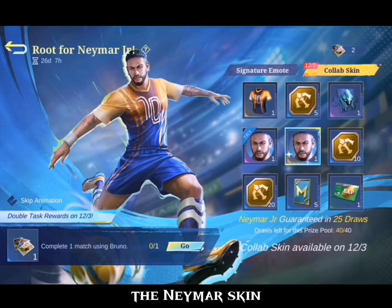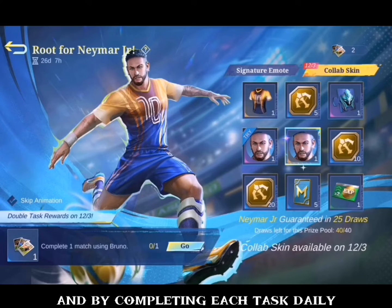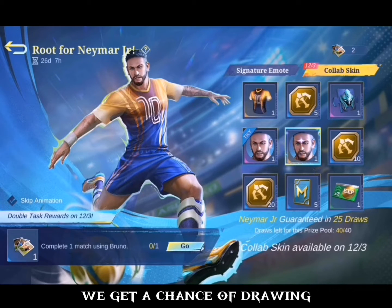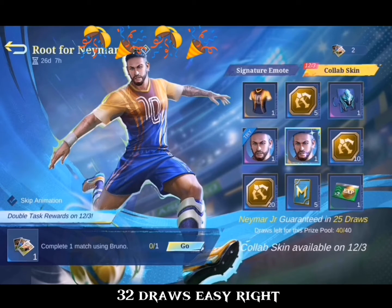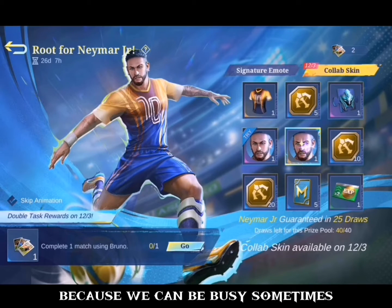The Neymar skin can be obtained in 25 draws, and by completing each task daily we get a chance of drawing 32 draws. Easy, right? But we might not be able to complete daily tasks because we can be busy sometimes.